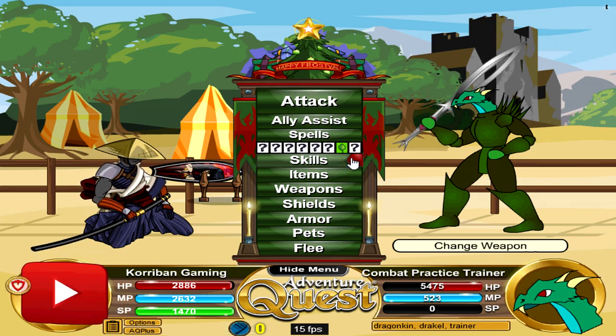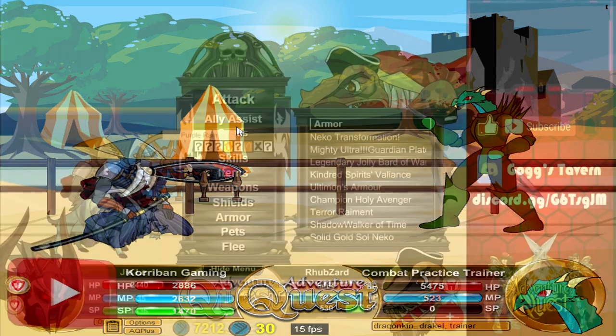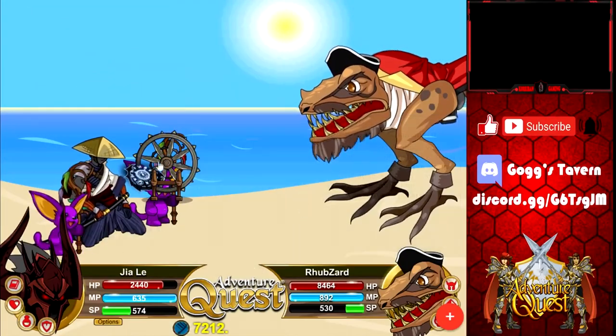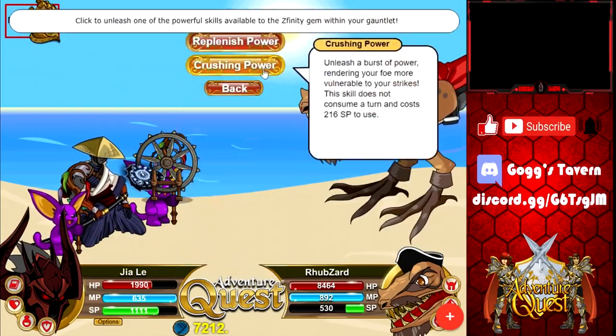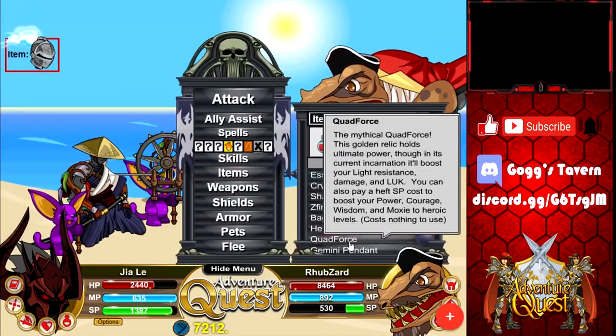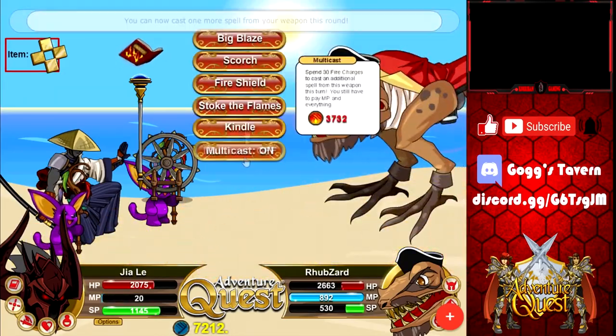You can do your charging against combat practice trainer without fear of dying at all. This armor is meant for basically any build — warrior, mage, ranger, or hybrid. It doesn't lock your weapon's damage type. For mages you want a magic weapon, warriors can use melee, rangers can use ranged.